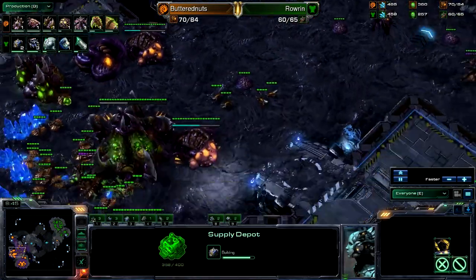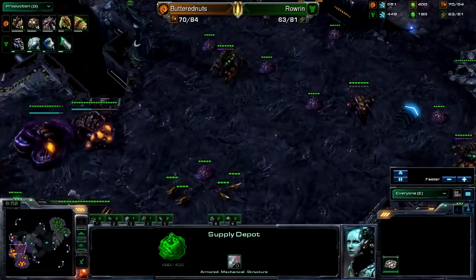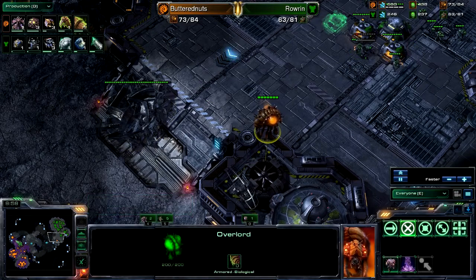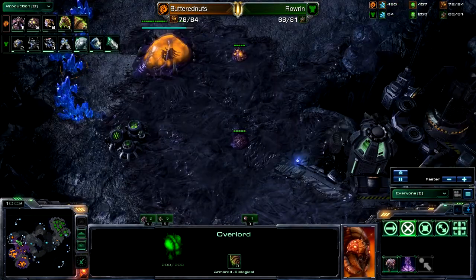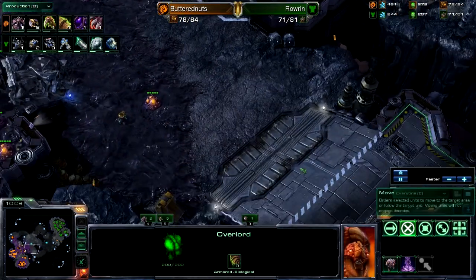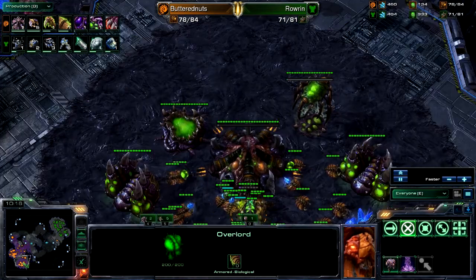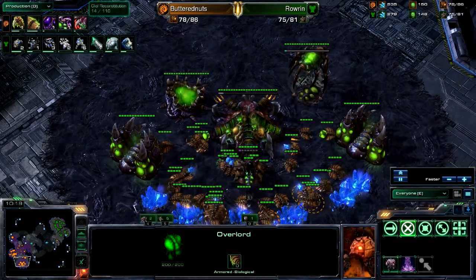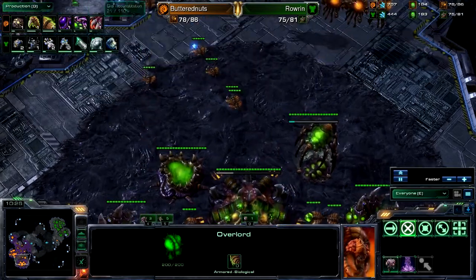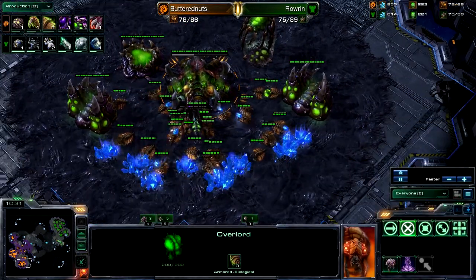Meanwhile, Butternuts is going for so much tech right now. He's getting a Roach Warren in case there's a huge attack coming — there's no problem with this, but the attack would have already hit; your overlord would have seen something coming out. If the attack hits anything past 10 minutes, it's a really delayed attack and you should have plenty to fend it off. Decent creep spread here from Butternuts. Starting to creep out across the map, making more and more drones, starting on that 1-1, getting Baneling speed — Glaive Reconstitution.